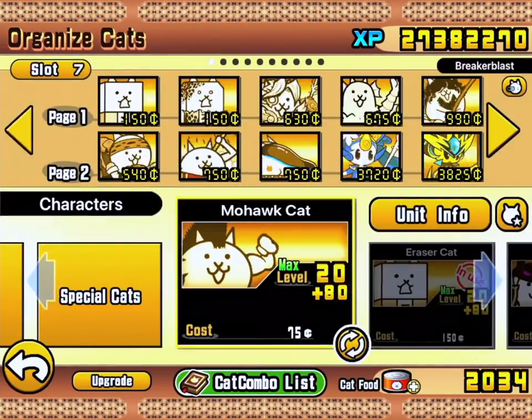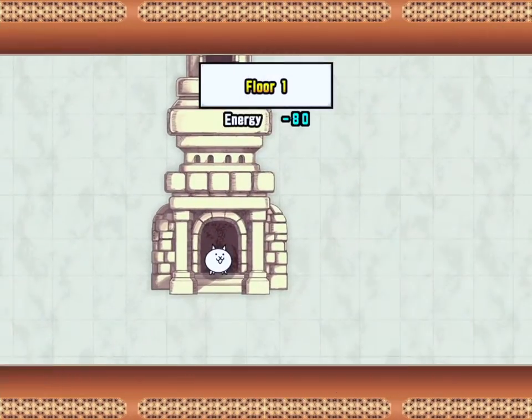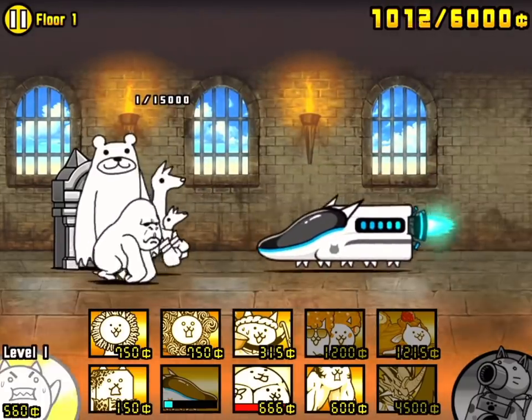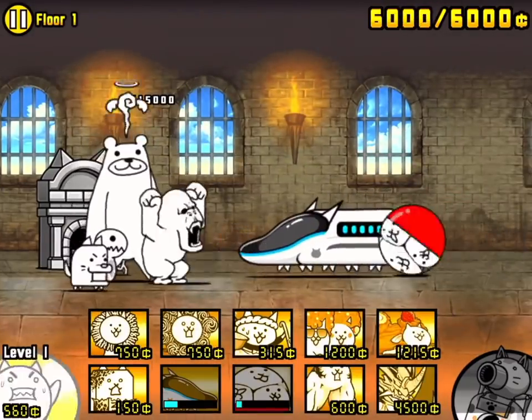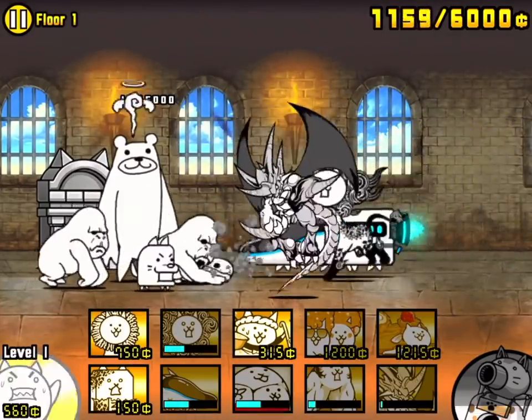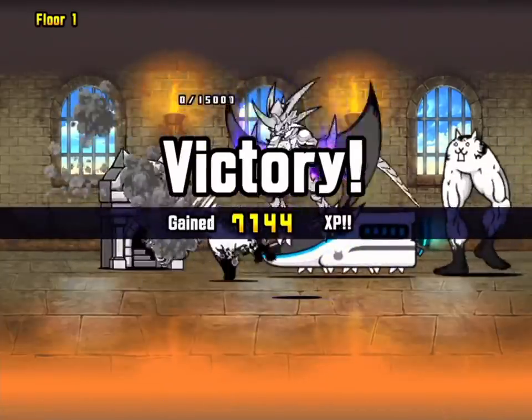We're going to move over to our patented Fast Boy slot and get going. We've got a Teacher Bear, Gory Kangroo — which means basically loads of monies. But what I'm doing here is not really the fastest way to be doing it, but fast enough.